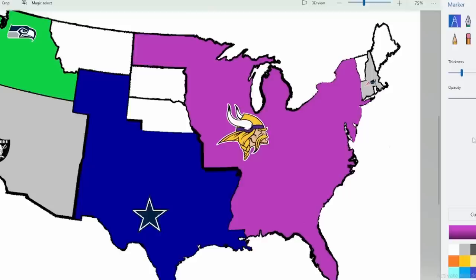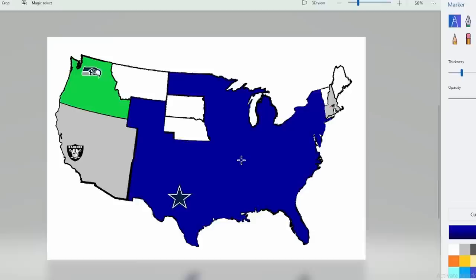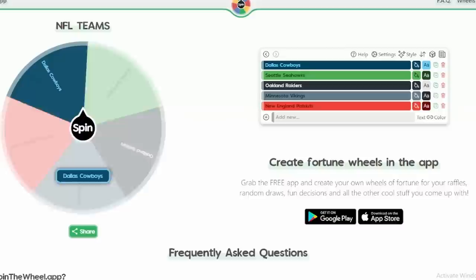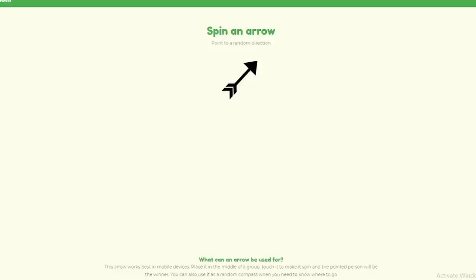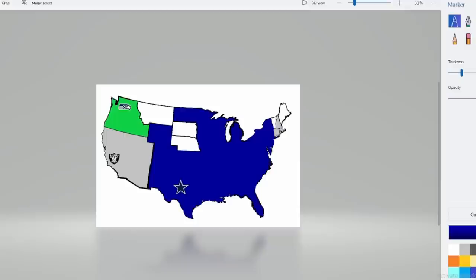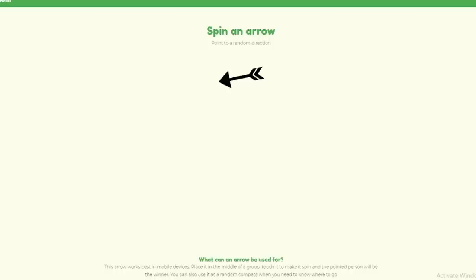The entire map changes to Cowboys blue. We're in the final four — two teams will play in the championship and one will be the champion. Last wheel spin: it lands on the Cowboys. They go out west — hitting the Oakland Raiders. Cowboys versus Raiders is the first semi-final. That means Seahawks versus Patriots is the other semi-final, with the Seahawks as home team since they have more territory.